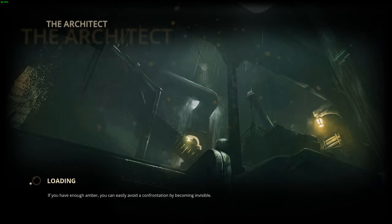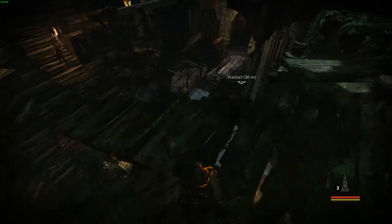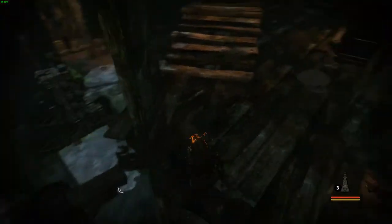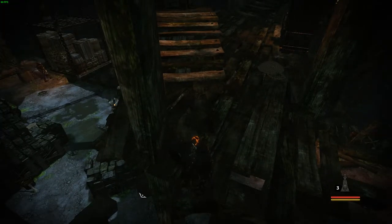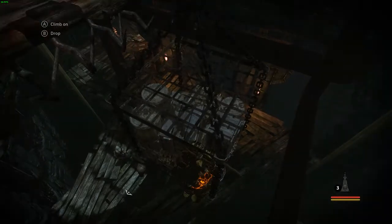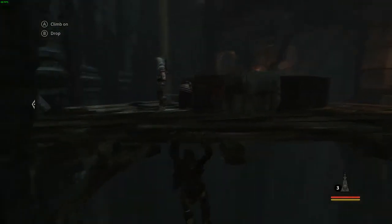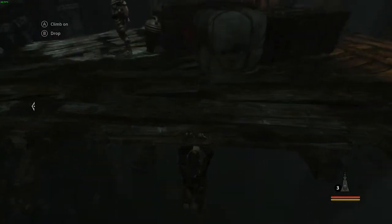I don't know what I'm supposed to do here — well, that's not true. I know exactly what I'm supposed to do, I just can't seem to execute it. I need to drop off of the cage and grab the ledge underneath me, and once I grab the ledge I need to hang there until nobody's looking and then I can get up. That's pretty much it — that's the whole scenario. Like that. See, that was easy.